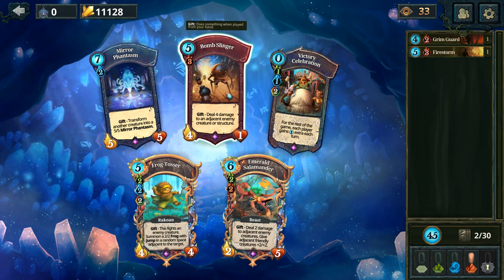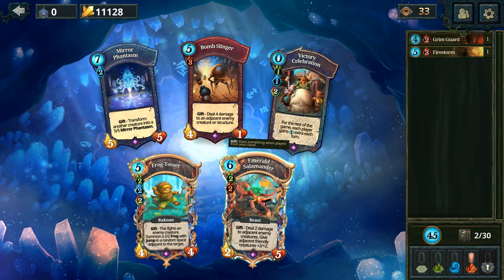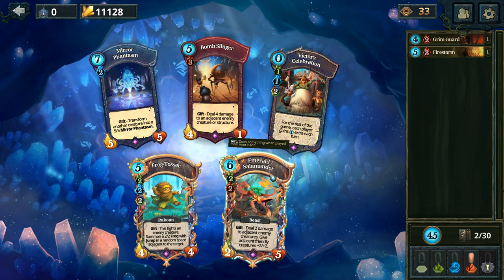Deal 4 damage to an adjacent enemy creature or structure - interesting. Or this one, deal 2 damage to adjacent enemy creatures, give adjacent friendly creatures plus 2 plus 2. Let's go with the Emerald Salamander.